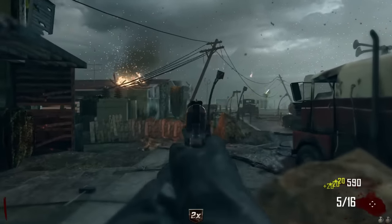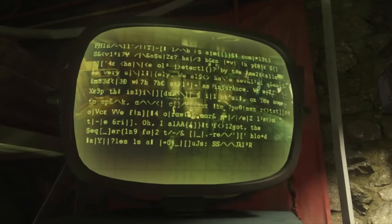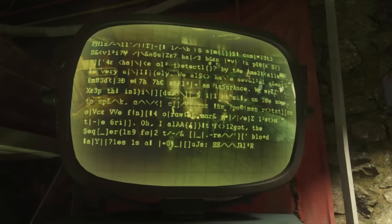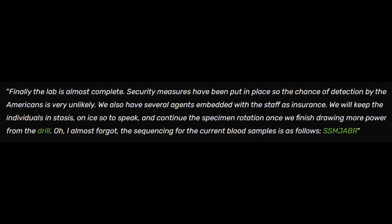In Nuketown Zombies or the remastered version of the map — Alpha Omega — we don't hear or see any mention of what's going on here, so that's always left us with questions. Now over in Gerard Krovi there is a cipher that you can find in that map which seems to go along with what we see happening in Nuketown. When you decode it, it reads: 'Finally the lab is almost complete. Security measures have been put in place so the chance of detection by the Americans is very unlikely. We also have several agents embedded with the staff as insurance. We will keep the individuals on stasis and continue the specimen rotation once we finish drawing more power from the drill. The sequencing for the current blood samples is as follows: SSMJABR.'